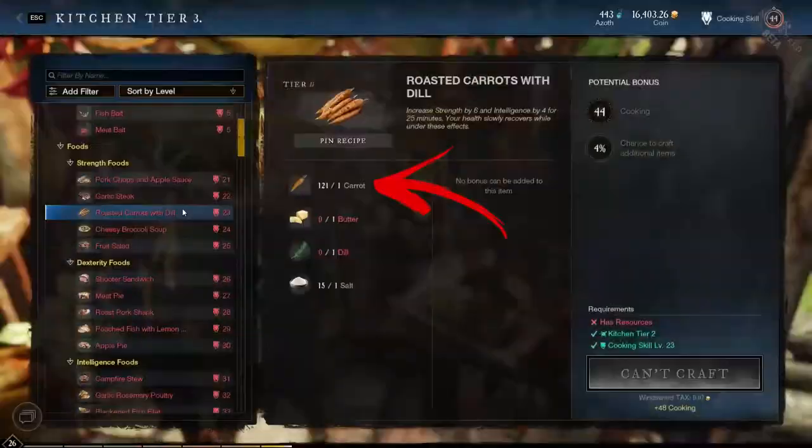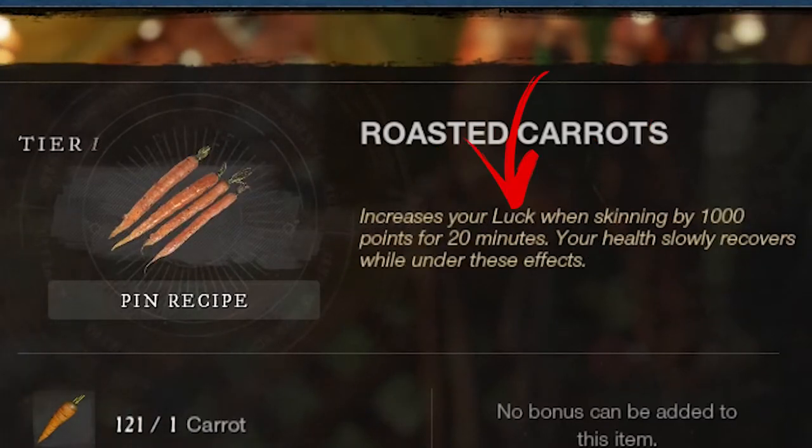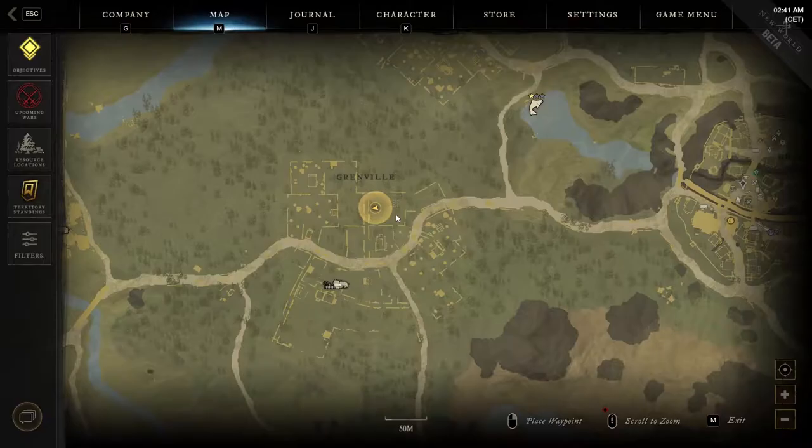Carrot is one of the ingredients of cooking recipes that give a temporary bonus to intelligence, strength, and most importantly, luck when skinning. The carrots can be found exclusively inside farms as a harvestable plant.